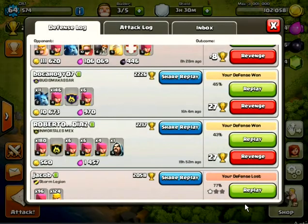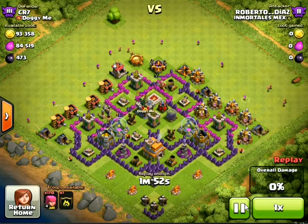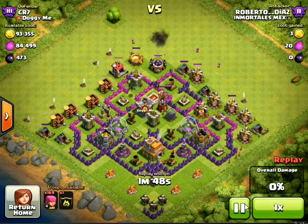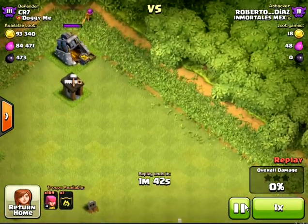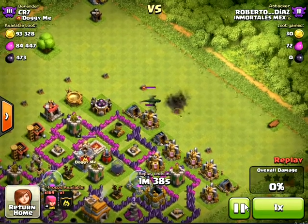I mean the defense replay. Let's start with this. So this guy's using 180 archers. Then he discovered my grand clan castle troop, that is the dragon. And he put one archer there — I don't know why, one might be for that gold. That's not much.